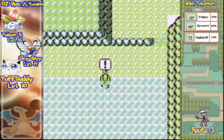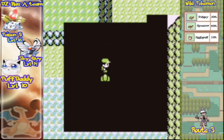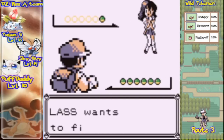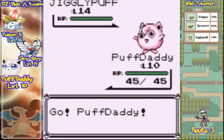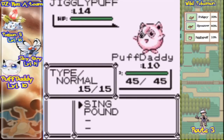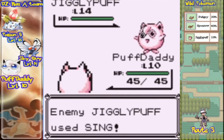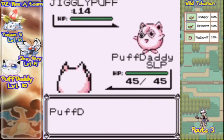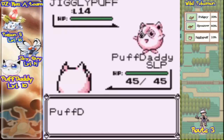Now we are going to be fighting the trainer we missed. I might as well show this battle. She only has a Jigglypuff, but it's level 14, so Puff Daddy's no match for it. And it used Sing, so that's going to be quite annoying. Now we're asleep — oh goody. I guess it's not going to use Sing again, so I'm just going to go for Butterfree.